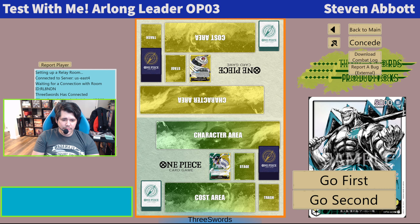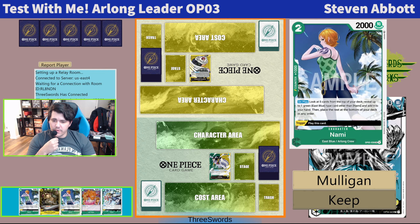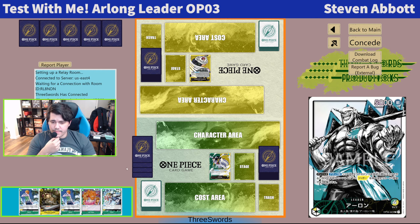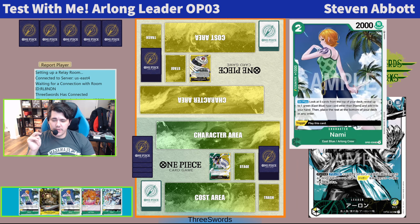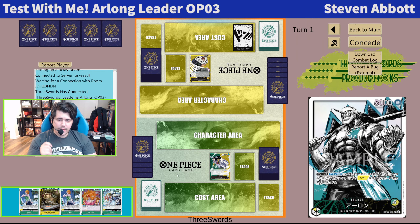Alright, we are back for Arlong versus Katakuri. We are going to go second and we are holding the Namis, so this hand is going to be a keep. We are starting on these searchers. I'm not sure that the searcher package is the most powerful thing that Arlong can do, but the deck has felt the most consistent after putting in the two searcher packages, so I'm enjoying that right now.